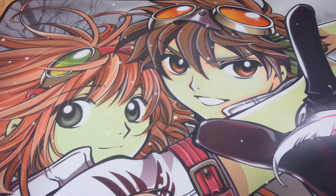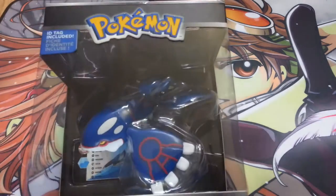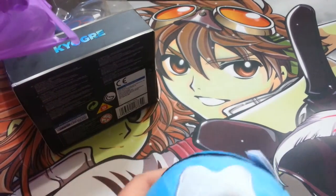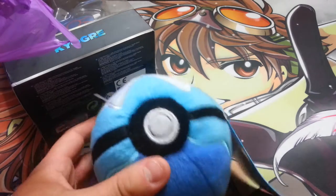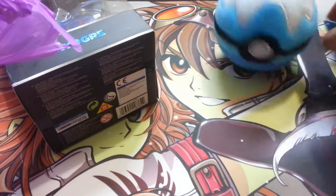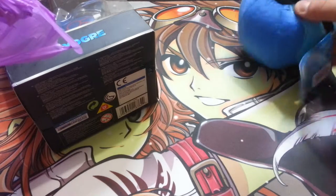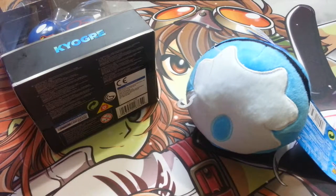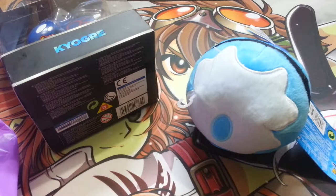I'm going to show you guys what I got. Went to that other Toys R Us to see what figures they had. They had a Kyogre figure, so of course I grabbed that right away. Got a dive ball plush — I didn't know they made the dive ball, that's my favorite one. I have the ultra ball one as well, that's actually in my closet. I also got a lot more full arts, because I traded away a lot of my Attack on Titan cards.